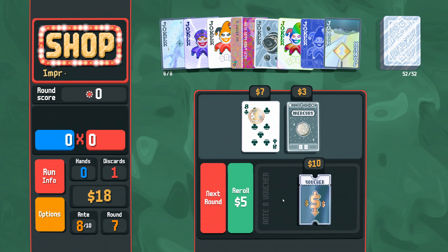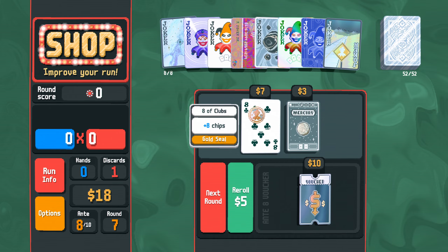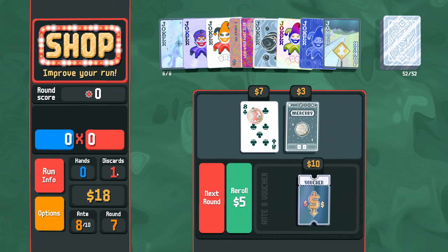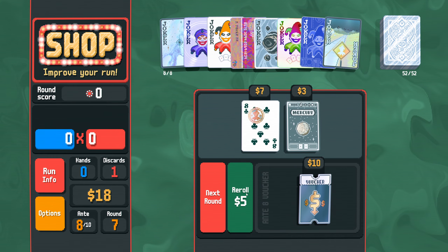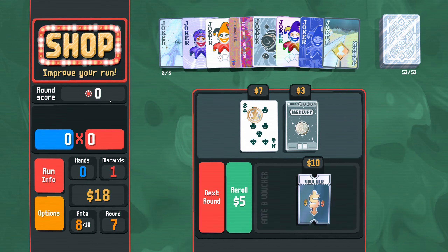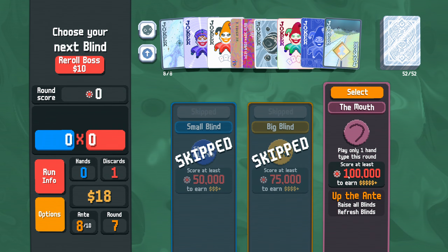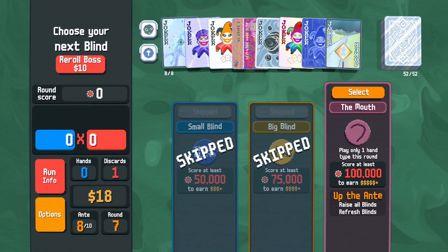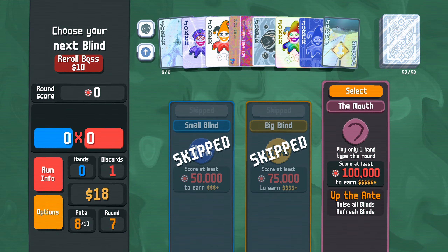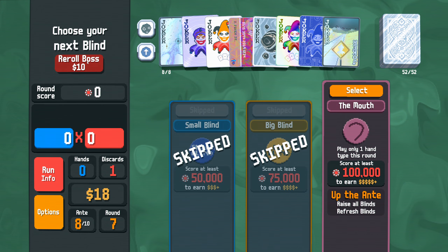Cash out. I don't want these things — if you were a jack I would buy you, otherwise I don't care. I'm going to hold my money, because I don't want to reroll and then buy one thing. But we know we can get to 120,000 points with a good round. Skip, skip. Play only one hand this round — I hate you. Oh, I can reroll it. I don't want to risk being stuck not being able to play as many full houses as I would need to.